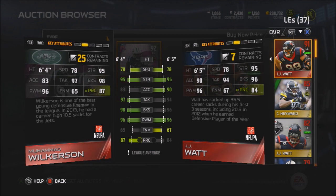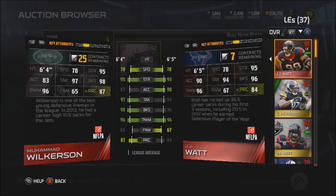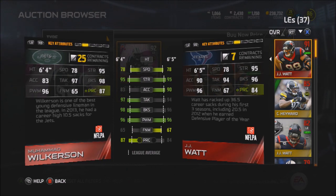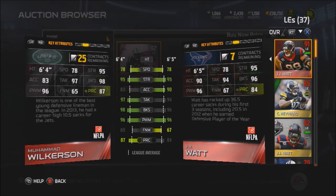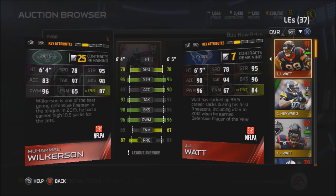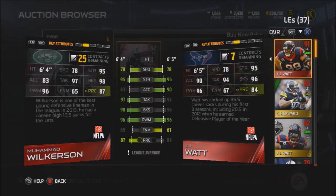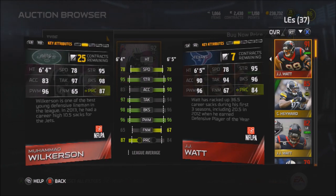JJ Watt's amazing, but man, Wilkerson's card — if you got 300,000 coins, you want one of those two. It's 1A, 1B. You pretty much pick one of these two guys, you can't go wrong. Both these guys play in the same type of scheme, whereas Muhammad Wilkerson might be more utilized on the interior, while JJ Watt's good on both the interior and the outside. But based off these attributes, these cards look pretty much identical.